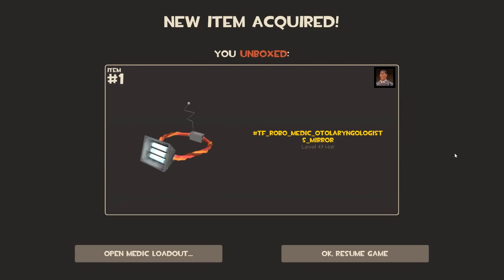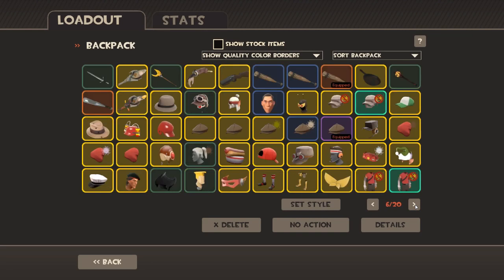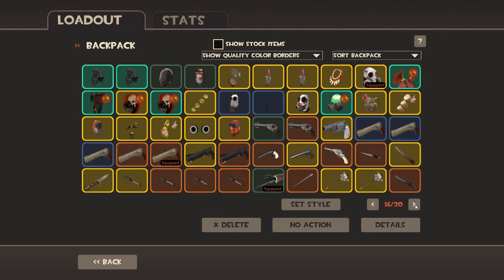I can't even pronounce that - the Auto Tollor or Geologist's Mirror, it's the Auto Tollor Colleges Mirror. It seems like all the hats are some of the original hats; I haven't seen anything too new. Let's keep it going, hopefully I'll get something mind-blowing.